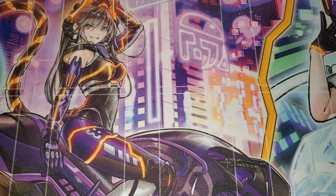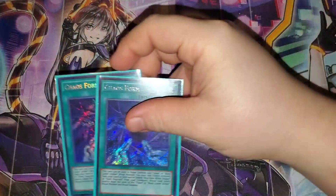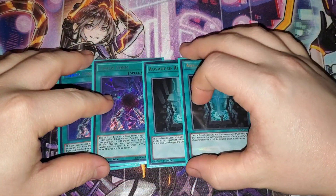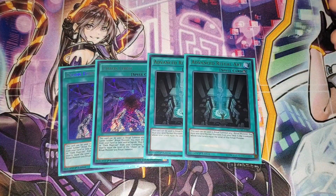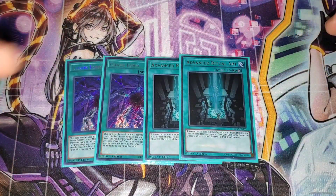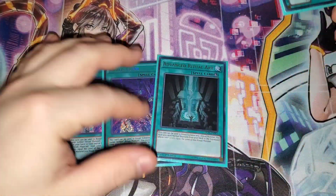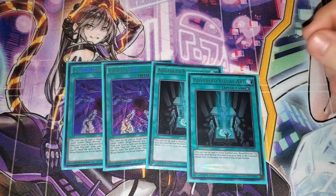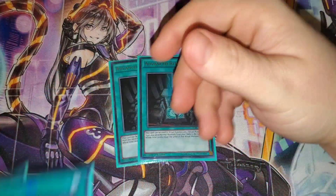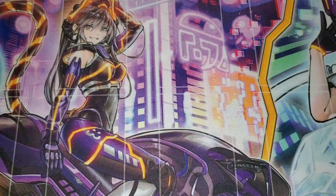For the other ritual cards, we have two Chaos Form and two Advanced Ritual Art, in here to get Chaos Max out if you don't open the Drytron package. Advanced Ritual Art into a Chaos Max, then Chaos Form into another one — the Blue Eyes are already sending themselves from the deck via Advanced Ritual Art. It's a really solid two-punch combo for the Blue Eyes lineup, so I kept it in.